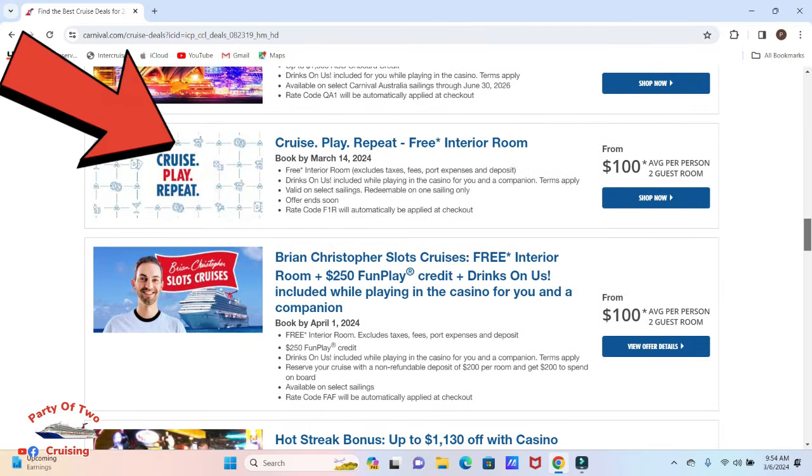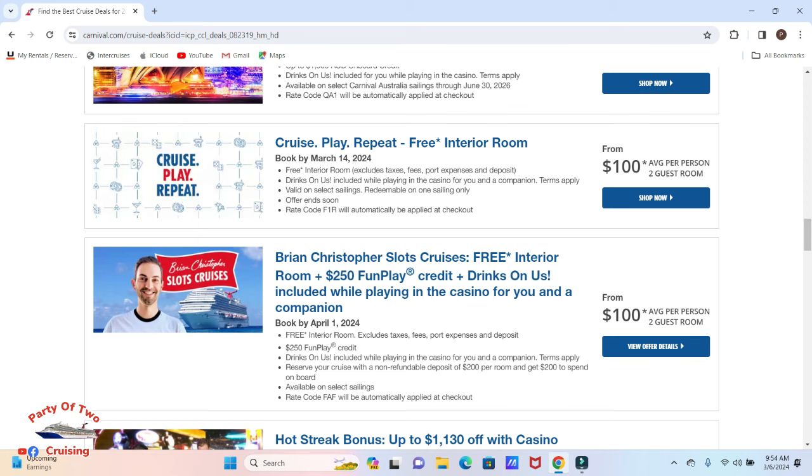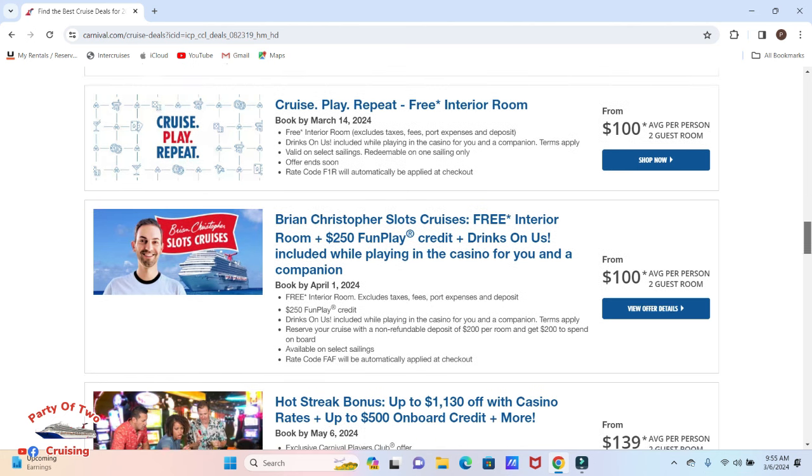Let me talk a little bit about the cruise play repeat offer. This is basically from my last cruise — I had two of them, but one fell off because they don't last long. I got this by gambling on the cruise, recycling money, running it through over and over to earn enough points to get a free room. With this offer, I still have to put a $200 deposit down, and I only get drinks while playing in the casino for me and a companion.